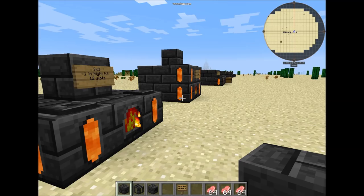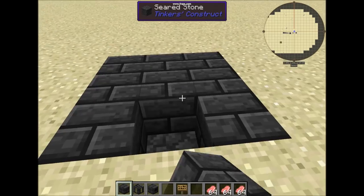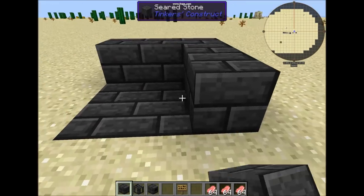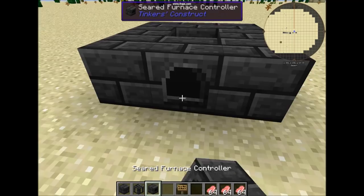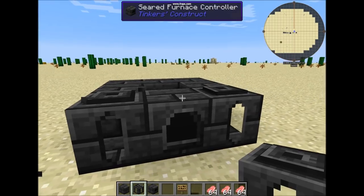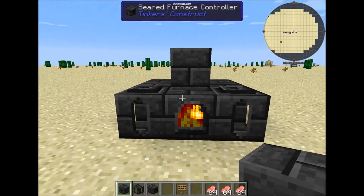Let's start by making a seared furnace. We will start by making a 3x3 area, the minimum required. Like this. We put on top, have this space open in the middle, then the controller, a seared tank next here. Now we put the cap on, back here, and it's activated.